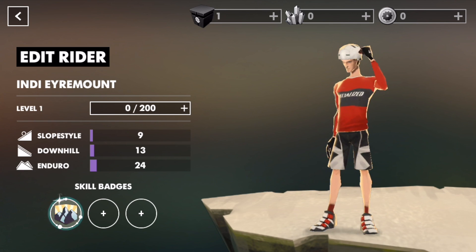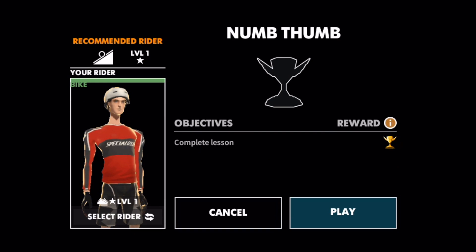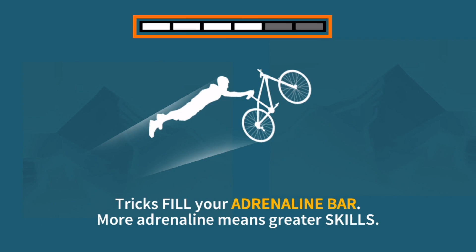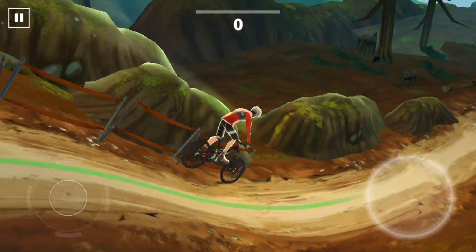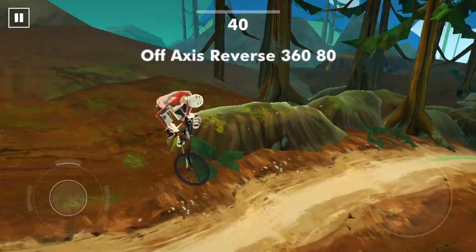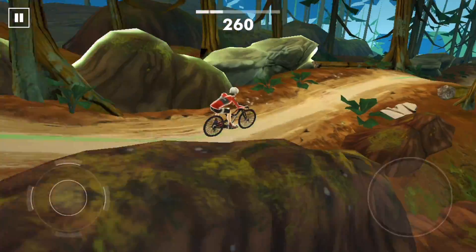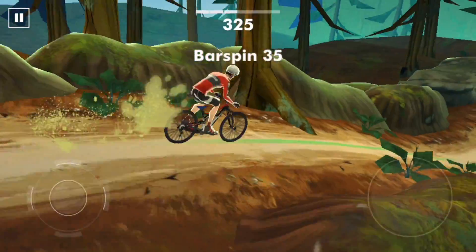One more skill to learn — let's pull off some tricks. This is more my style, I like freestyle mountain bike riding more than racing. Hold to multiply tricks or hold a trick for more points — so we get a trick stick. Fill the adrenaline bar to get greater skills. Got a bar spin, off-axis 360, X-up. Eventually you can memorize which way to point for the tricks.